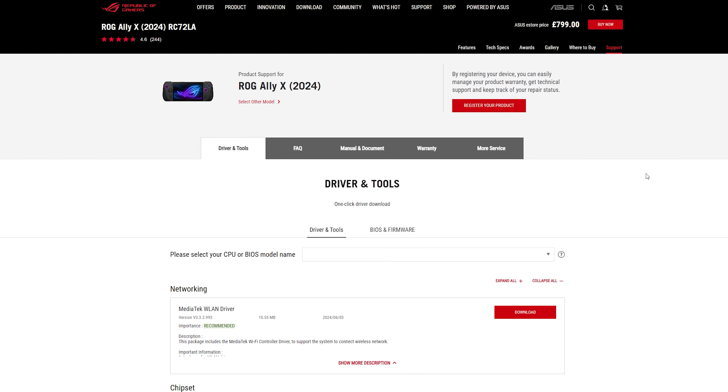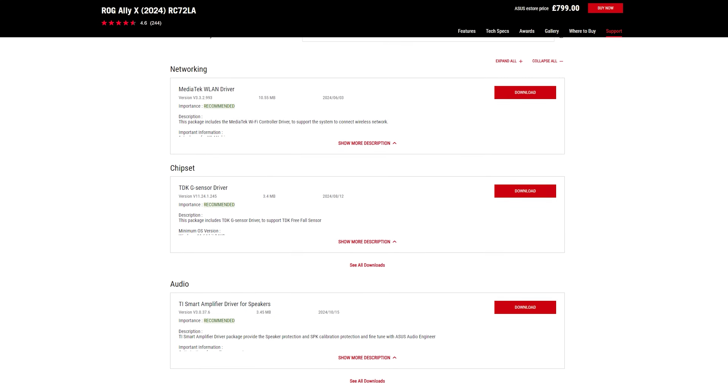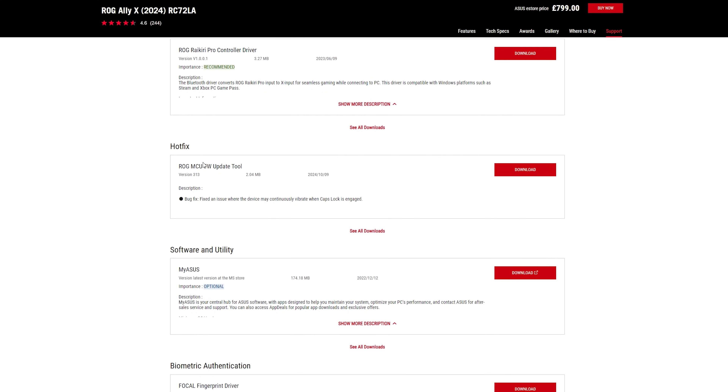If you want those MCU updates and you're having the vibration and caps lock issue, you have to go through to the actual ASUS page — I'll have all the links in the description. My thoughts: this is great. It feels way more responsive, super snappy, really happy they did that because the bugs in Armoury Crate were bugging me. It was only minor and I could get around it, but I'm just glad they're continuously throwing updates our way — awesome news for the Ally and Ally X community. Let me know your thoughts in the comments, like this video, subscribe, become a member to see videos early and talk in our private Discord, and check out our podcast where we talk about all things gaming and a lot about the Ally X as well.